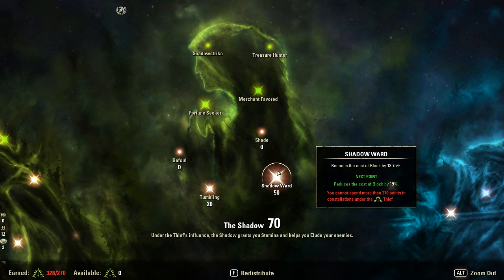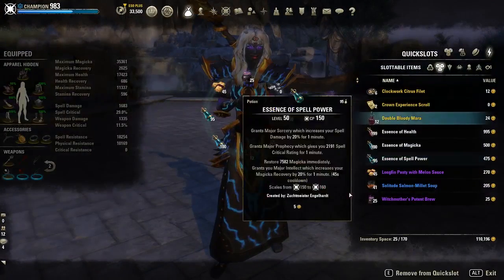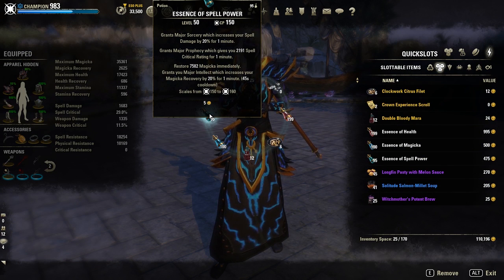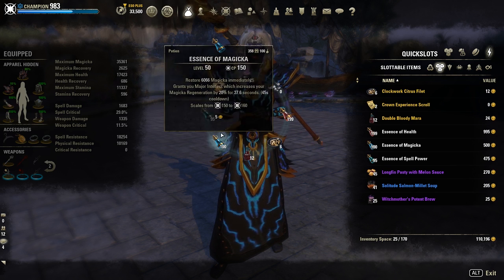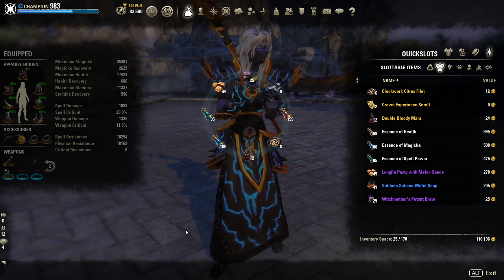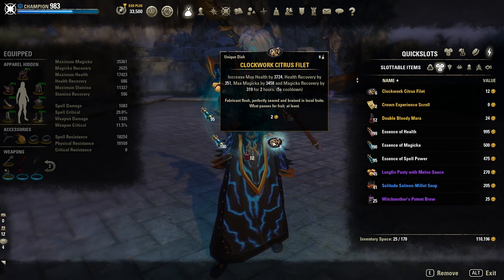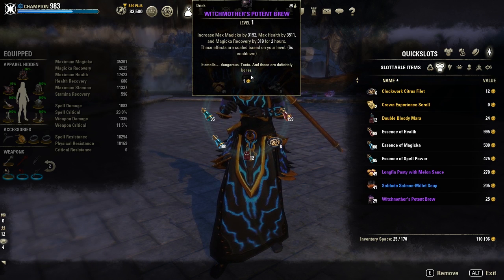For potions, I use Essence of Spell Power to increase damage, spell crit, and restore magicka. Those are expensive, so if you need something cheaper, use Essence of Magicka — I use those for easy dungeons or questing, though they are a bit weaker. For food, I have the Clockwork City food to increase health, magicka, and magicka recovery. You can also use Witchmother's Brew, which is much cheaper but also a bit weaker.